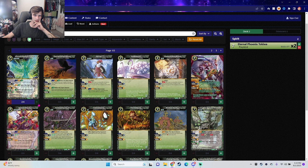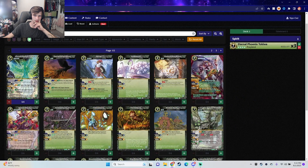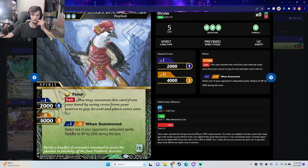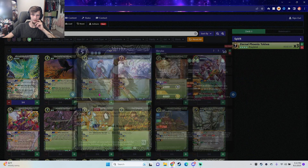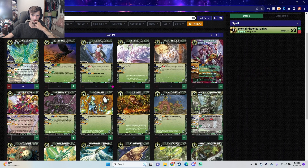We're probably going to do three of the Tokiwa. Yada Gloss is pretty good, but it sucks that it's Carapite or Insectoid and you have to destroy it. We also have Shrike with Swift — when your exhausted spirits reduce BP by 2000, it's cool with Swift because you summon something, attack, swing in, and they potentially lose something.